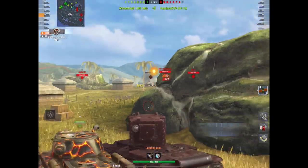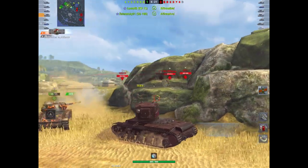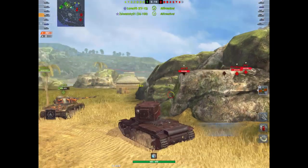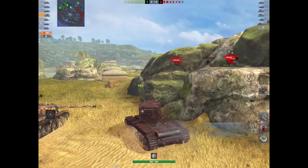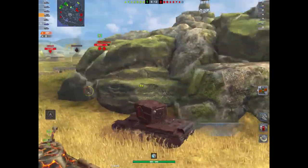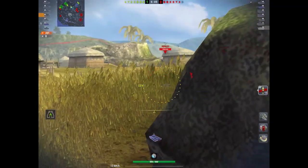But what happens when you come against a tank with thicker armor? You get splash damage. Splash damage is where the shell doesn't actually penetrate - it just causes an explosion on the outside of the armor which causes minor damage. There is a use for that which we'll come to.